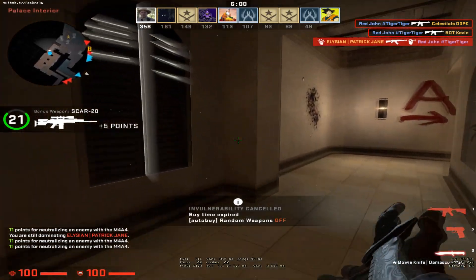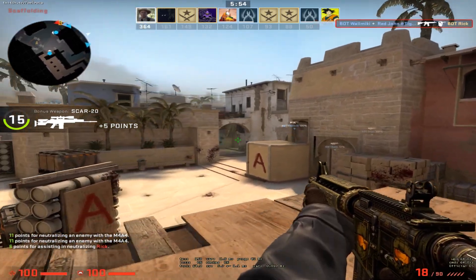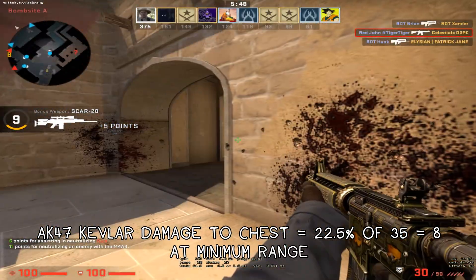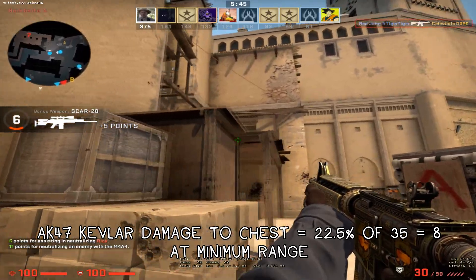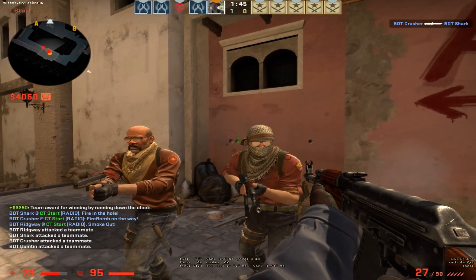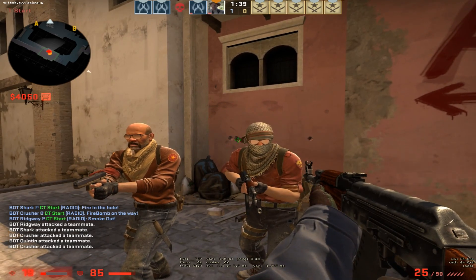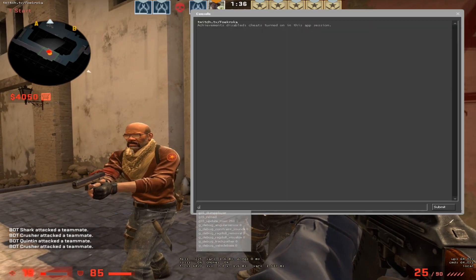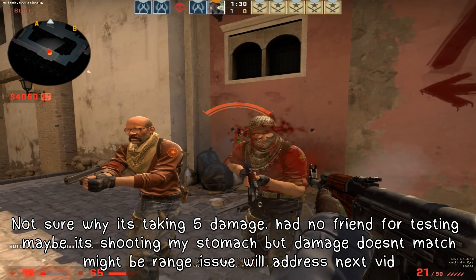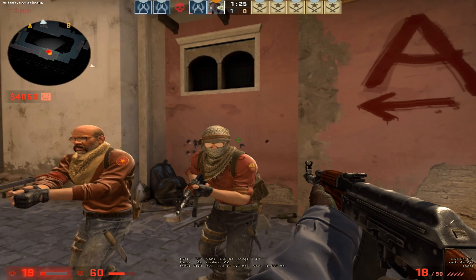The damage that the Kevlar itself takes would be the rest of the damage that armor penetration did not reduce. Which means if AK's penetration is 77.5%, 22.5% would be the damage the Kevlar takes — about 8 Kevlar damage if a player is shot in the chest with an AK. If you shoot an enemy in the chest assuming they are invincible, the Kevlar can take around 12 to 13 bullets before breaking. So keep that in mind — you don't have to buy armor every single time. Having around 40 armor at the start of the round would still keep you alive if you shoot the enemy in time.